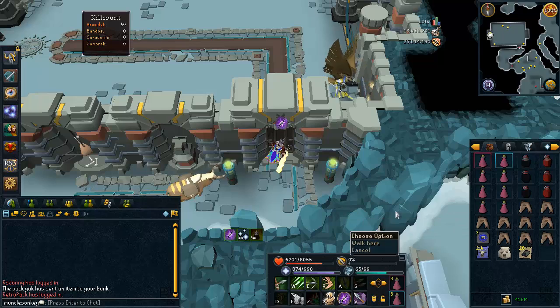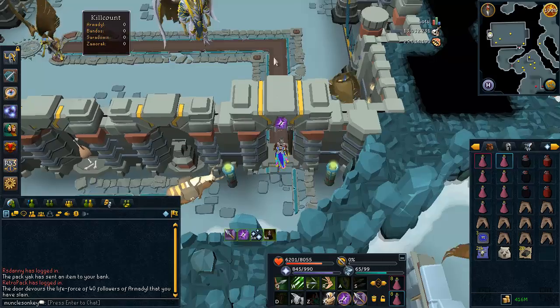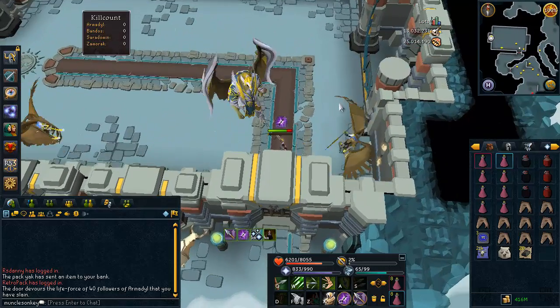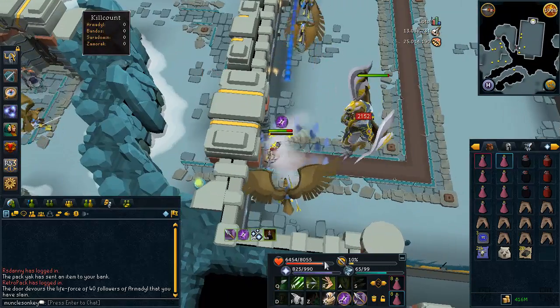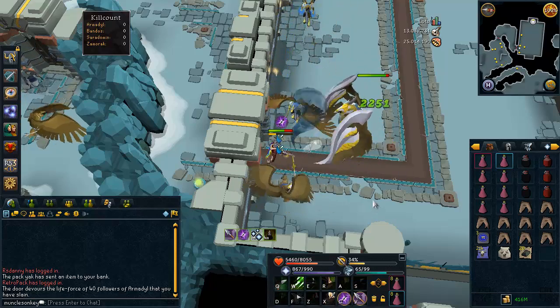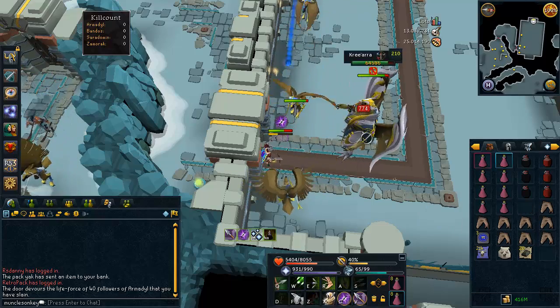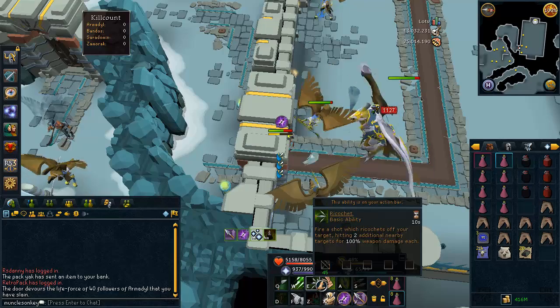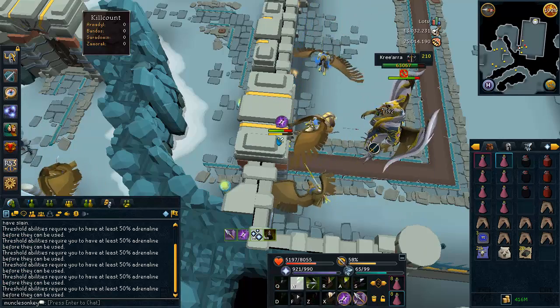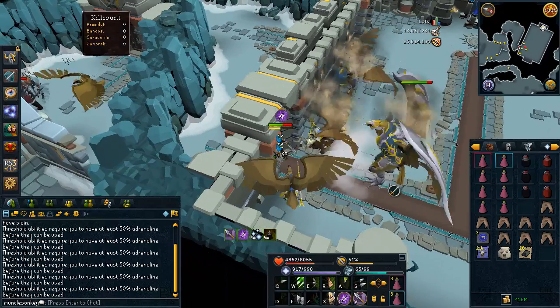I will be using soul split and anguish here, which are going to help a lot with killing Arma. Just attack Kree'arra as you would, and make sure you try to get all the aviancies as close around you as you can. It's kind of difficult because the ranged and mage ones sometimes are hard to group up, but that's so the ricochet and bombardment abilities will hit more targets.